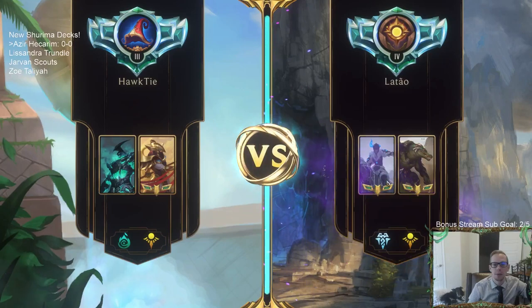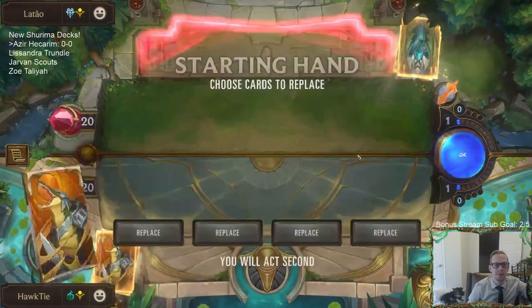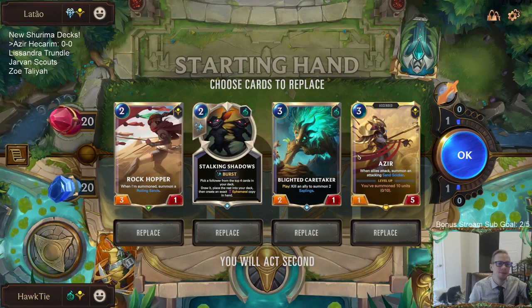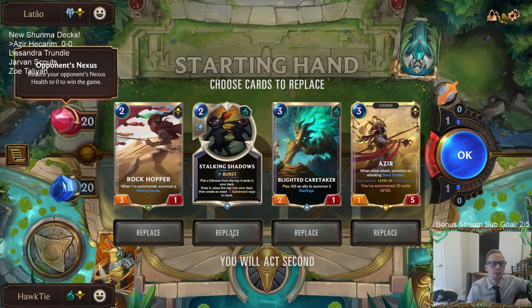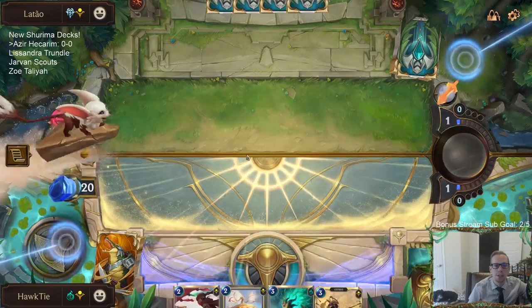Our opponent has a couple of champion masteries with Sejuani and Renington. They're so stabby—just like the animation with the sand soldiers, they're like stab stab. We're going to keep the Rockhopper and Azir. This opening hand looks good, except I don't have any one-drop. How many one-drops do we have in this deck overall? Just the Dune Keeper. I don't know if we have time for Stalking Shadows in this kind of matchup—they're going to be pretty aggressive.